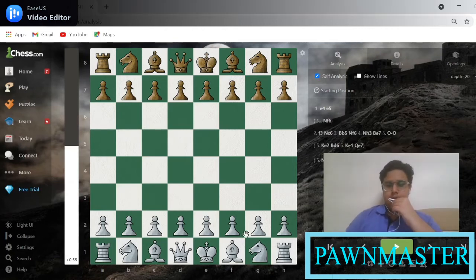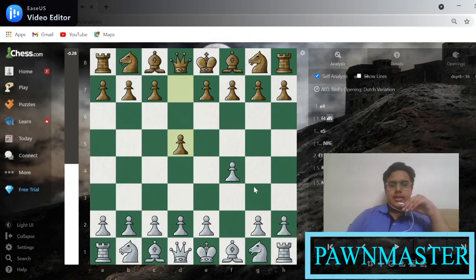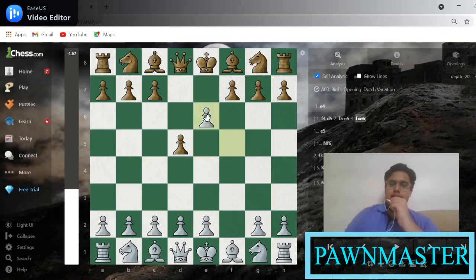Now I will show you. If I play F4, black plays something like this, I play this, black plays this. Now I can capture this pawn — you can see the pawns are beside each other, not diagonally in front, but it can still capture it. I can capture the pawn. This is known as bypass.